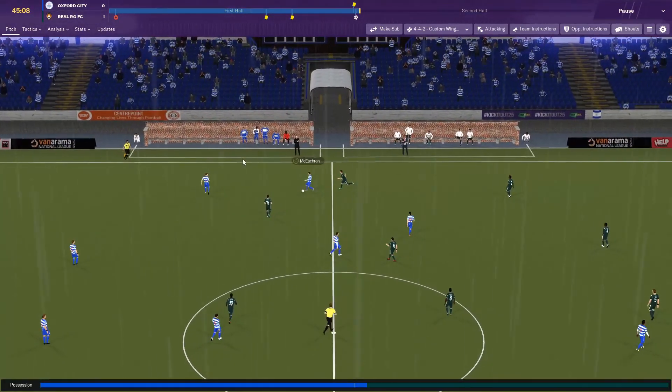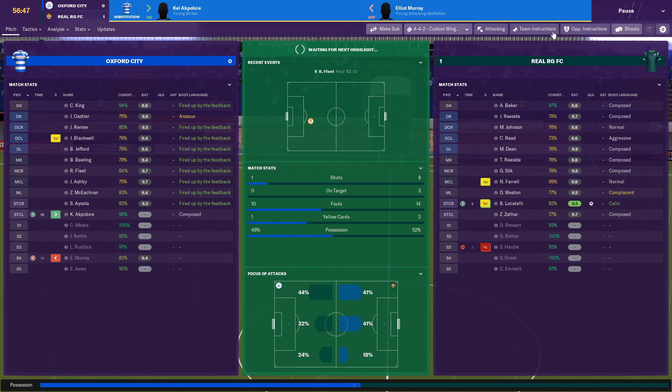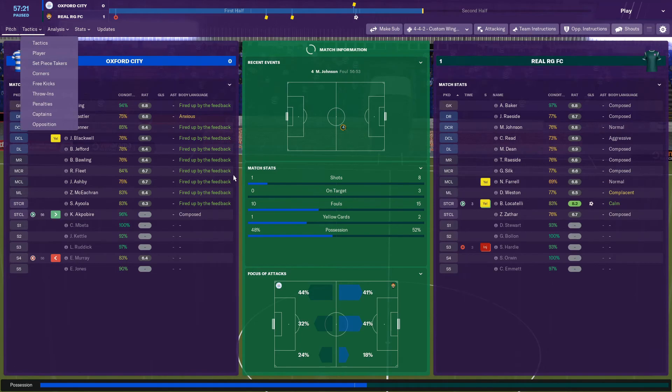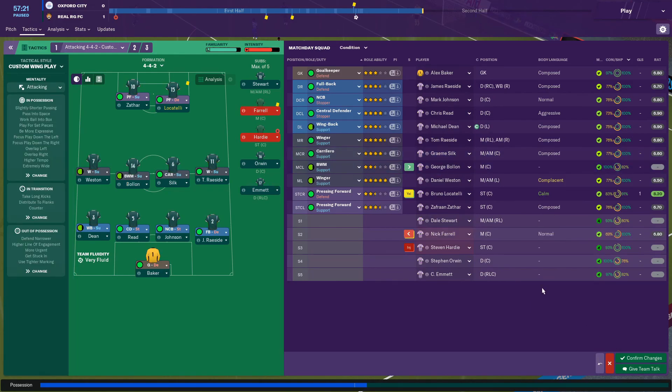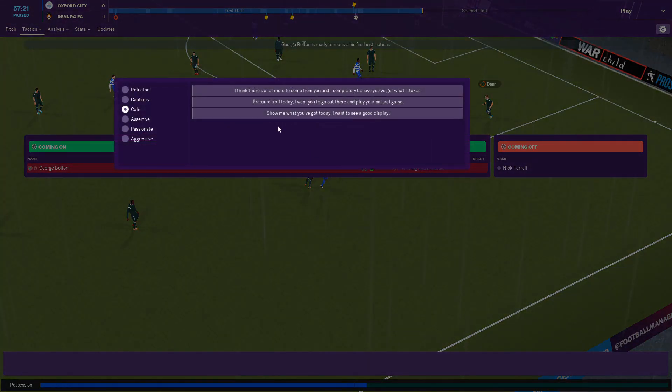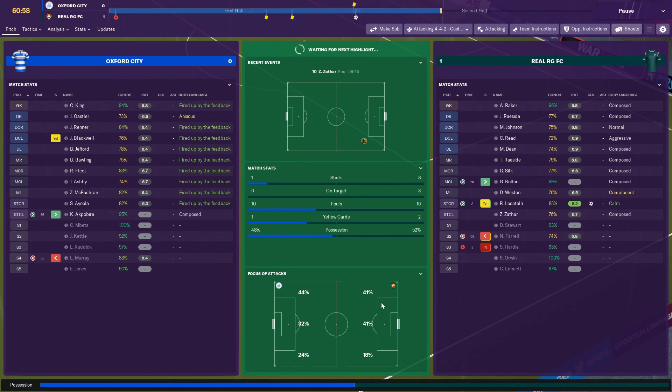When that gets into the 60s, definitely sub Farrell — we need to win this by more than 1-0. Bolland's coming on for Farrell, who's absolutely knackered. Everyone else seems okay so we'll leave it as it is. Weston is showing as complacent — that's not good.